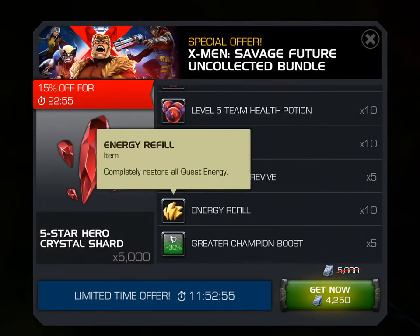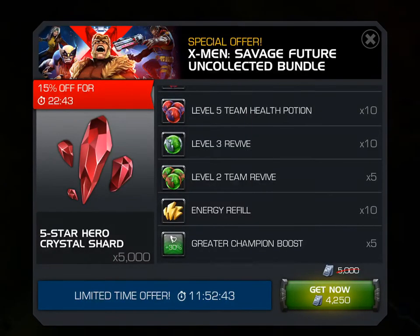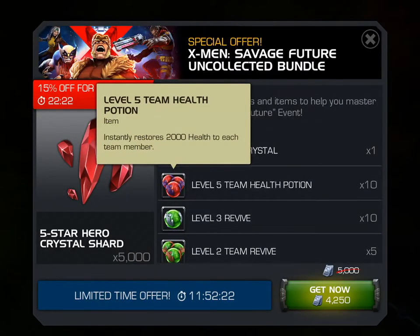10 energy refills — those are 30 units each, so that's 300 units worth. 5 of the level 2 team revives — those are 100 units each, so that's 500 units. So already, just from these 3 items, we're at almost 2,000 units worth of stuff, and we're not even to the best stuff yet. 3 level 3 revives — again, you cannot buy these in the store. You can buy the level 2 revives, and those are 40 units each, so that's at least 500 to 600 units worth of stuff.